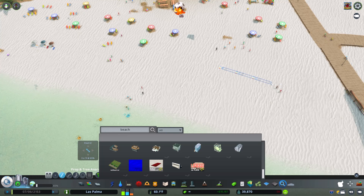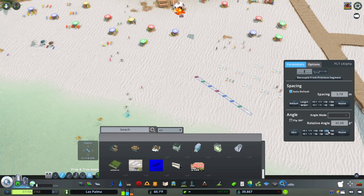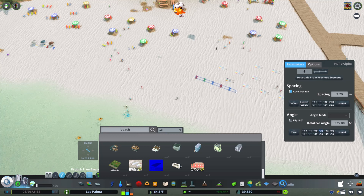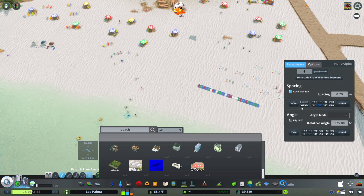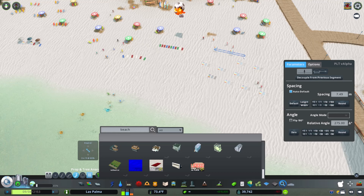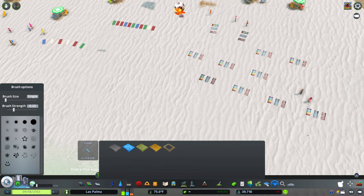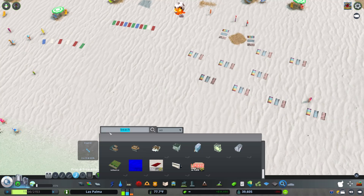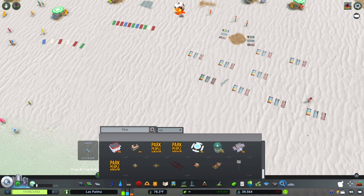We are about to go beach towel crazy over here using the Prop Line Tool. The good thing about the Prop Line Tool is you can do these angles - you can see that beach towels kind of moving around and you can angle stuff differently however you want, increase the spacing, decrease the spacing. Overall it does make your life easier, and I really like using it for when you're wanting to put down a lot of props in a small area. I think it works really well.